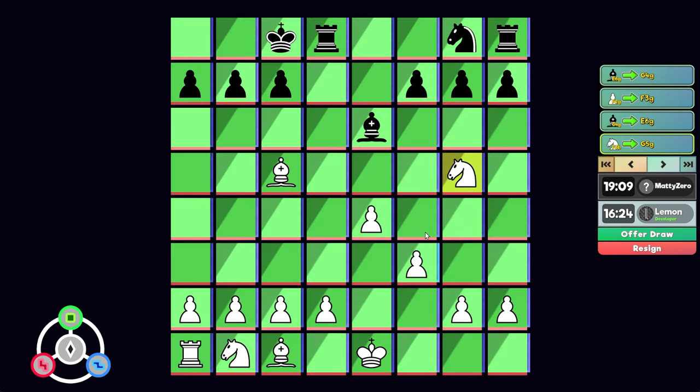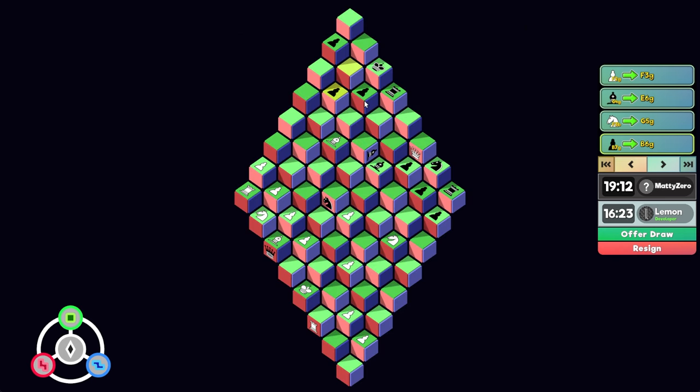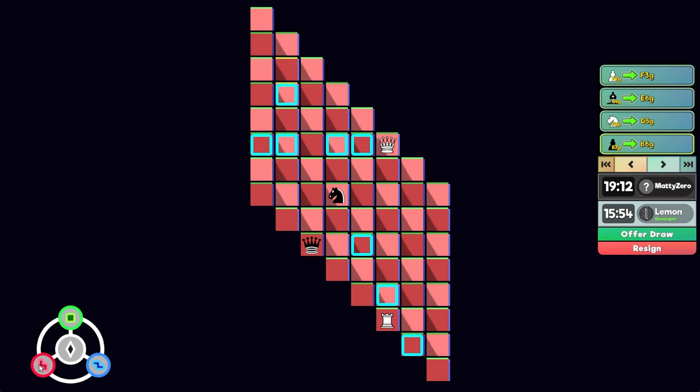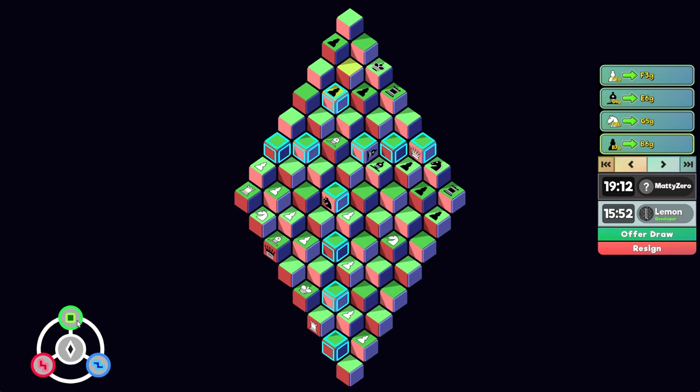He moves his pawn. I still don't think that works. He's attacking my bishop. This move still forces him here. I do have a fork — well, it would be a fork if it weren't for that bishop. Where can I move this though? That knight still hangs — I kind of forgot about that. This knight is annoying. Let's see if there's a better way.